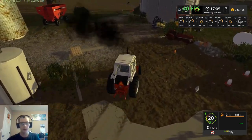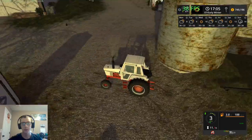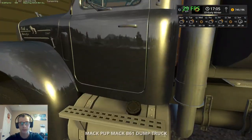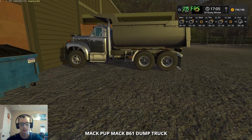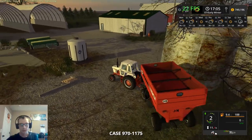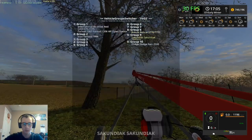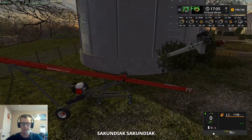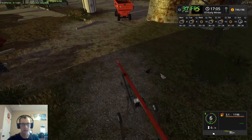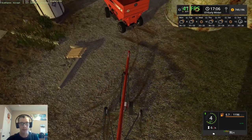I did sell all of the silage while I was fast-forwarding time, so we do have the money from that. We also need to return this Mack dump truck. Now what we're going to do is hook the auger to the gravity wagon so we can pull it over to the soybean bin, versus trying to drive it over there at six miles an hour. Because we have a lot of work ahead of us in this video.